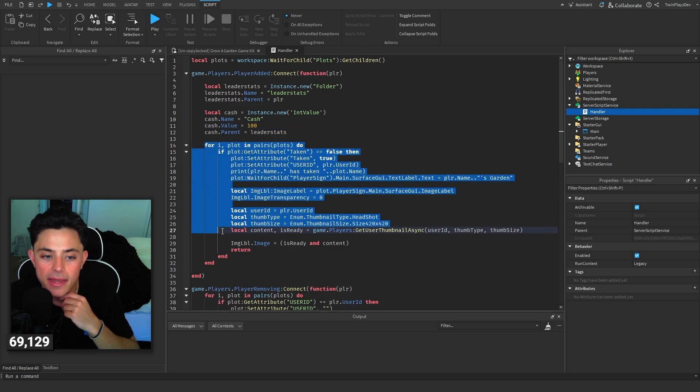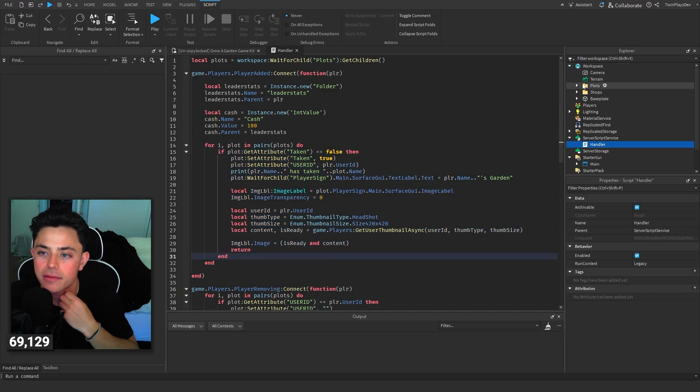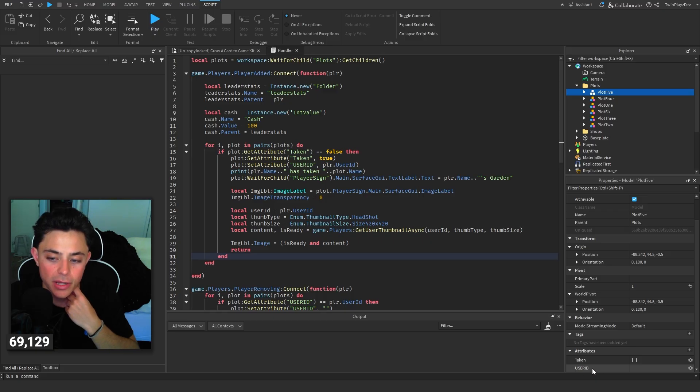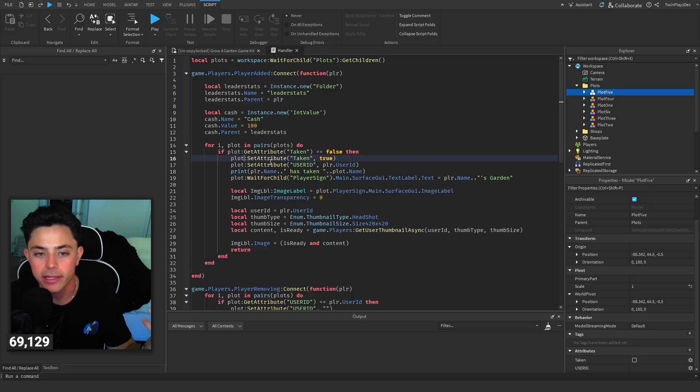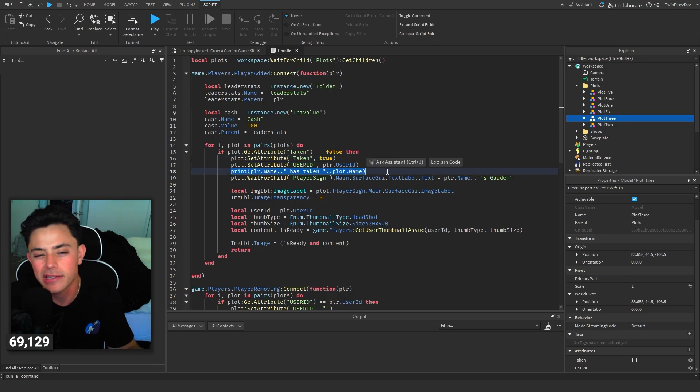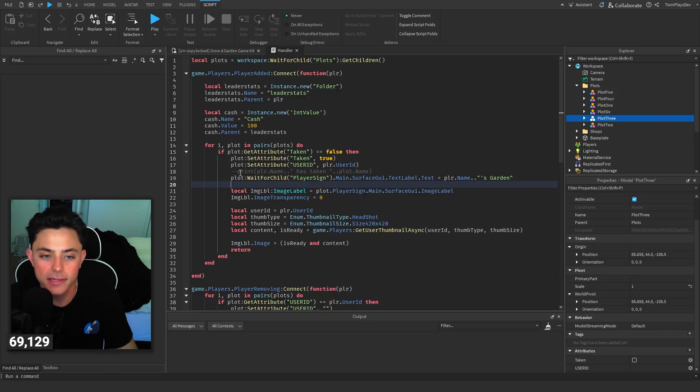Then we have a for loop that checks if the plots are taken. In each plot there is an attribute that checks if it's taken - a string attribute for user ID, an integer attribute, and a boolean. We check if the taken boolean is false, loop through the plots, find an untaken one, set it to true, and set the user ID attribute to the player's user ID. Then there's a print statement just to double-check, which you can comment out.